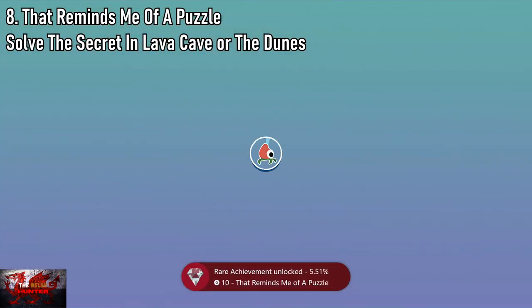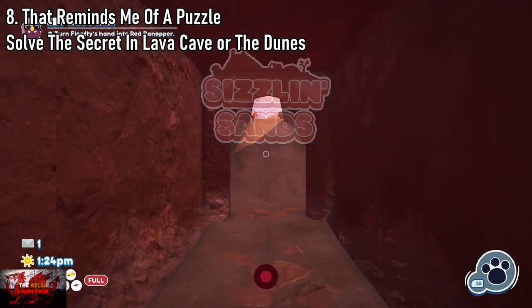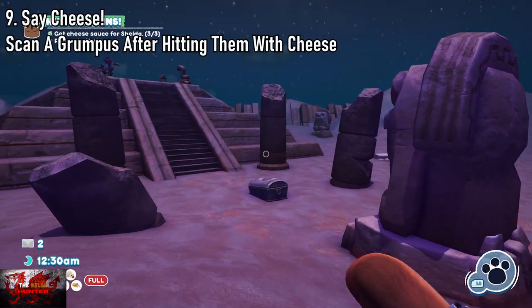You now also have a shortcut into the Sizzling Sands area. If you're in the Sizzling Sands area first, there's another puzzle you can do — just the worms — and all you have to do is get them facing each other.